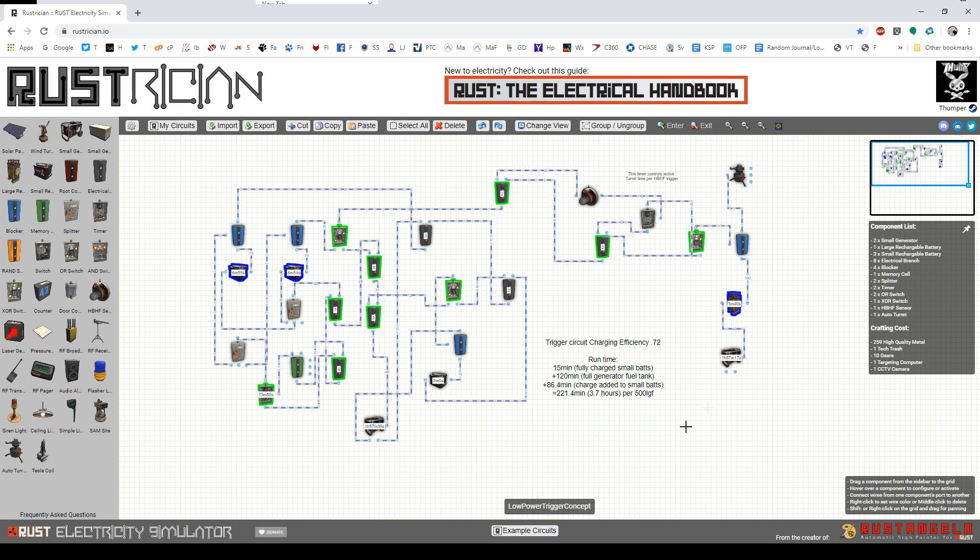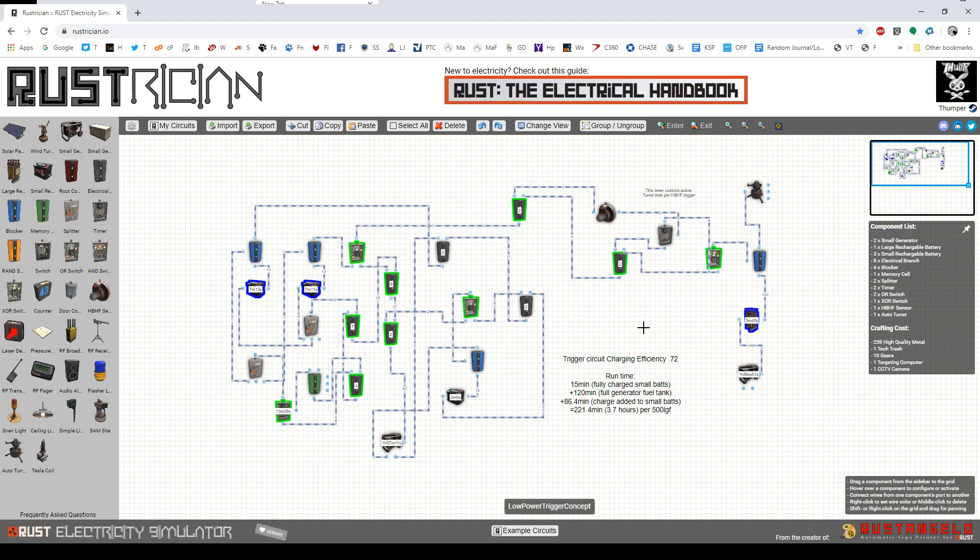If you want to use the HBHF and gain a little efficiency and runtime, this would be a way to do it. Bottom line: it's still expensive, still lots of low-grade fuel. I'll post the link to this schematic below the video. I know it's not going to make a lot of you happy, and it's not supposed to — this is the reality of Rust just being stupid when it comes to electricity. Now that turrets are electrified, you all get to enjoy the same stupidity the rest of us have been dealing with for the last nine months. Good luck and don't suck.